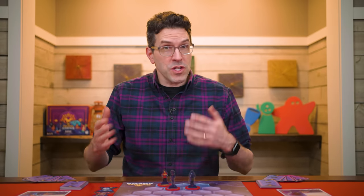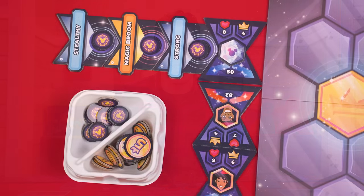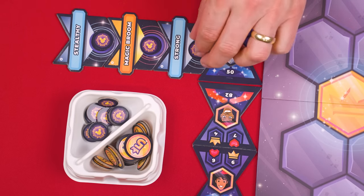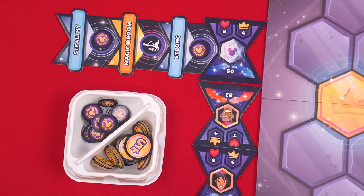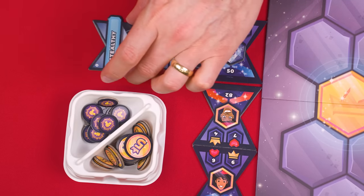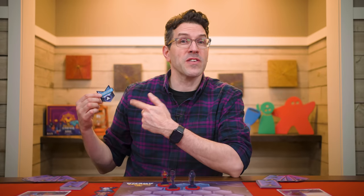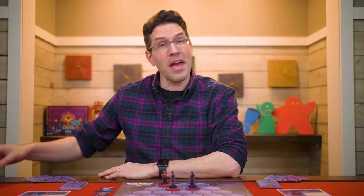When a character is active, their summoner performs all the steps of that turn. At the very start of the active character's turn, you go through any status tiles beside it and remove one status token from each, returning them to the supply. If doing this removes the last token from a status tile, you return the tile to the supply and close any gaps. Status effects can give benefits or penalties to your characters, and once they have no tokens, they go away and their effects stop.